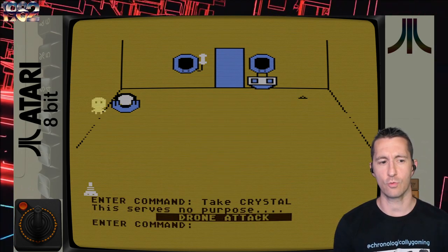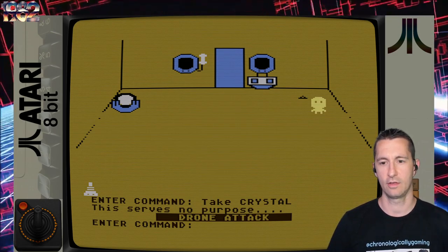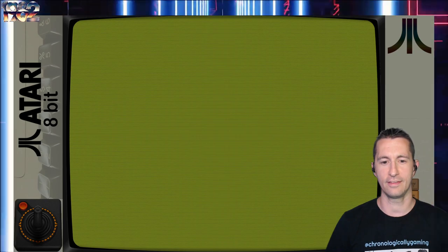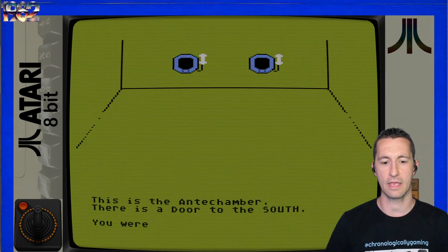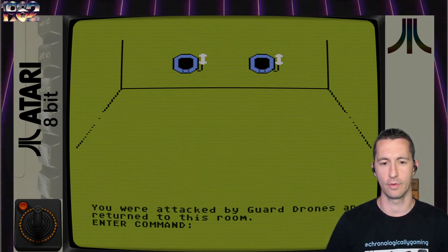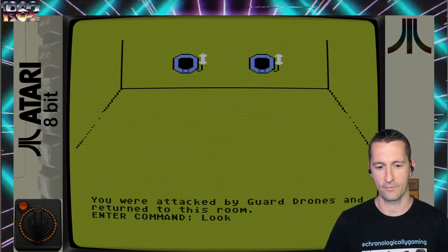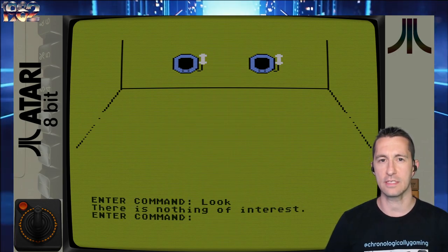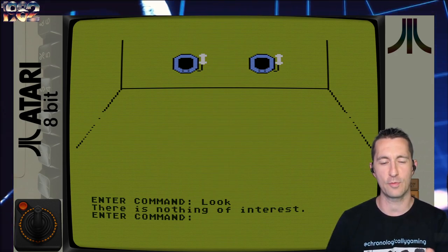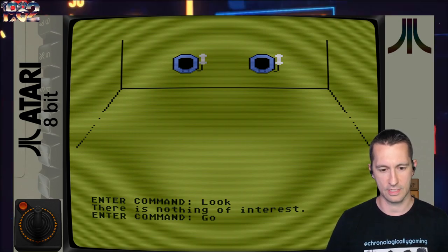I haven't tried anything past the two-word text parser yet. A drone attack! We're back in the antechamber — we were attacked by guard drones and returned to this room. For a brief second there I picked up the Atari VCS joystick that's plugged in, and it was moving an object I thought was in the room, but it actually moved the object left and right. Nothing of interest here, let's go south.